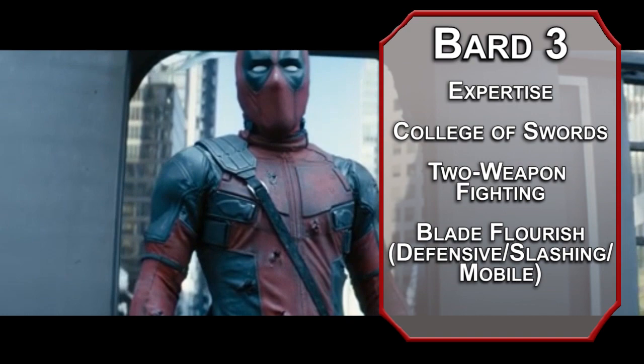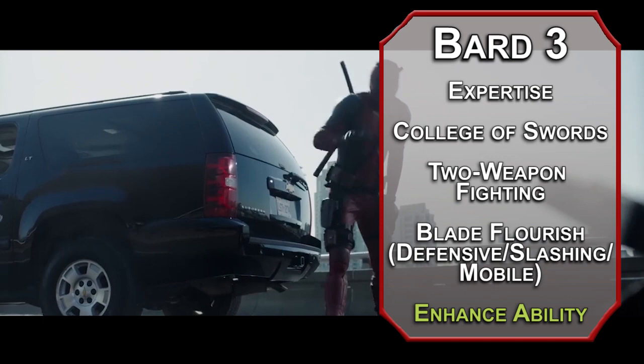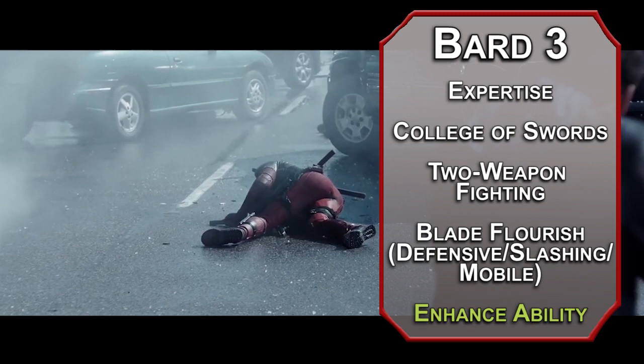Finally, you can learn second level spells. Enhance Ability is an extra pat on the back, giving a target you touch advantage on one ability check of your choice. If you choose constitution, they also get 2d6 temporary hit points. If you choose dexterity, they don't take fall damage from heights of 20 feet or less, and if you choose strength, it doubles their carrying capacity. Maximum effort, everyone.